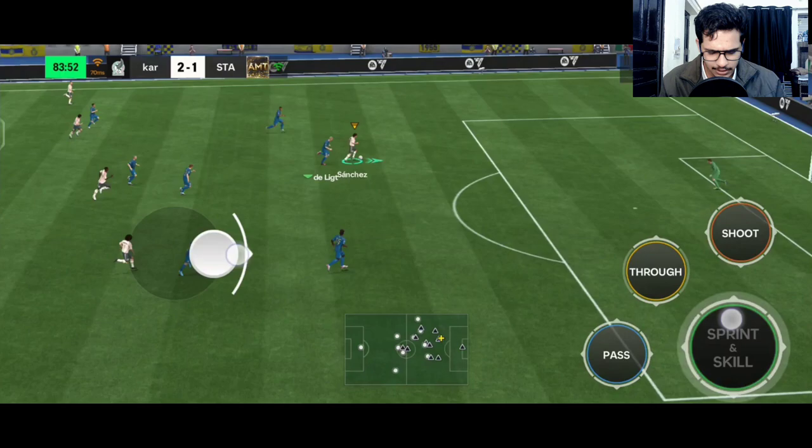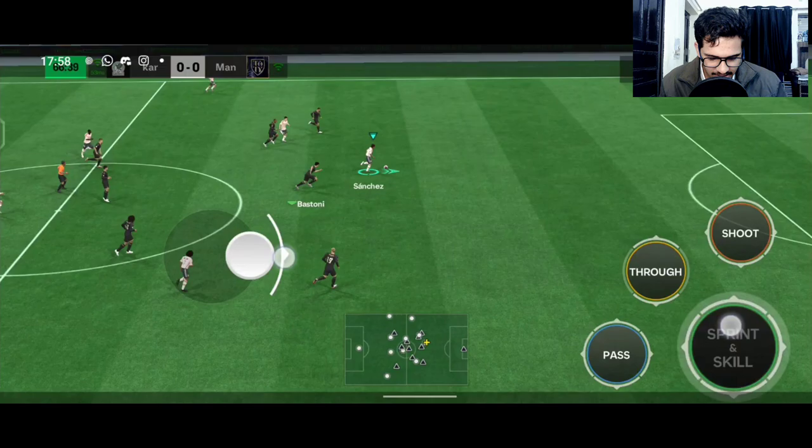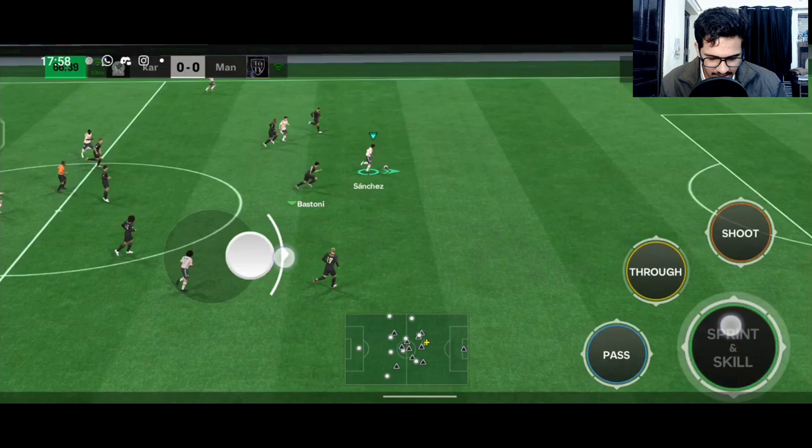Sanchez open-up fake shot, accelerating very fast — 130 pace at level 20 feels very good and his finishing is really good from the strong foot. Colo Muani towards Sanchez, open-up fake shot, accelerating, beats Baston, strikes the power shot — look at that shot! So that's all for the gameplay of Hugo Sanchez.